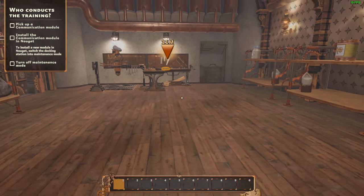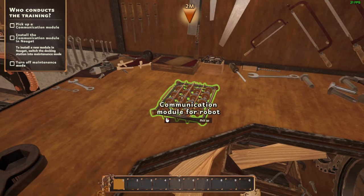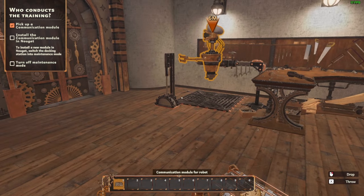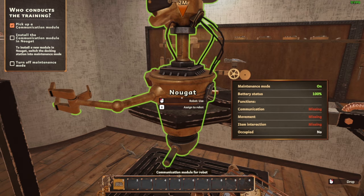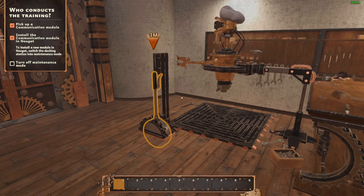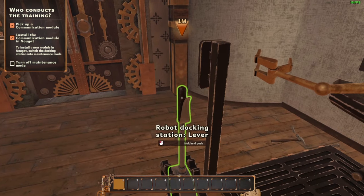Who conducts the training? I don't know. Pick up a communication module. Pick it up. Who picked it up? Install the communication module and... nuke it. We did it. To install a new module, switch the docking station into maintenance mode. Turn off maintenance mode.